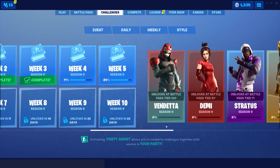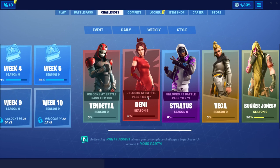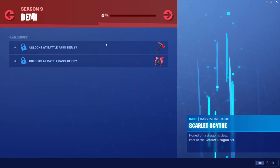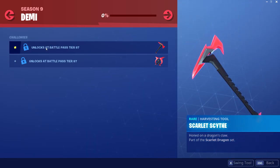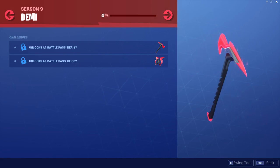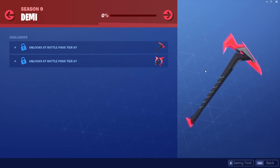Okay here we go — challenges for Demi. So it unlocks at tier 87, and then you get the Scarlet Scythe Pickaxe. You gotta do the challenges which unlock at battle pass tier 87 in order to get it. Honestly, it's a really cool pickaxe — I actually really like this one, it looks amazing. But yeah, you gotta do a lot of challenges to unlock this.